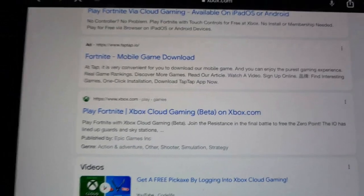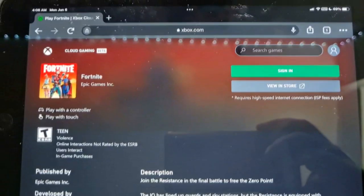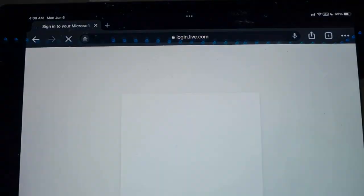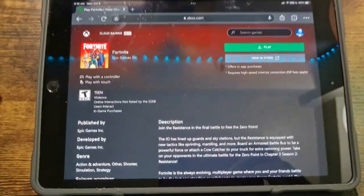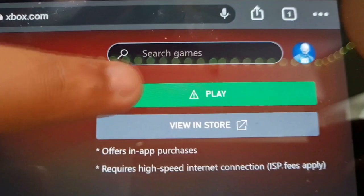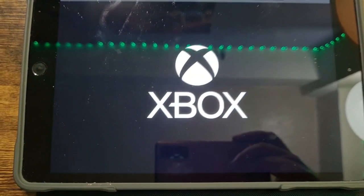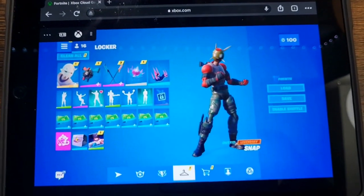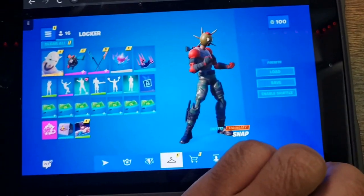There you go. Once you click on that it should pop up. Click on 'Sign In' and sign in to your account. Make sure you sign in, then click on 'Play.' A prompt might pop up — just click on 'Continue.' And there you go — you can play Fortnite on tablet. That's how you do it.